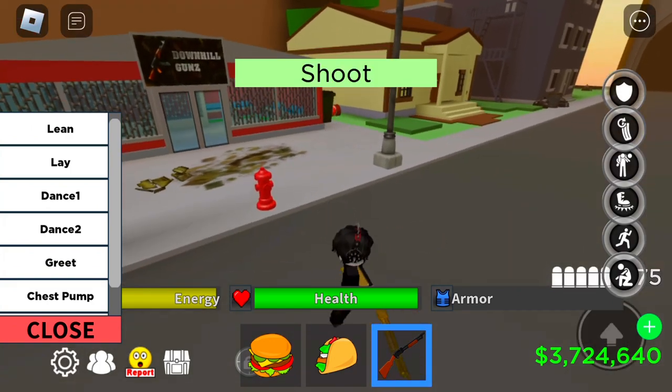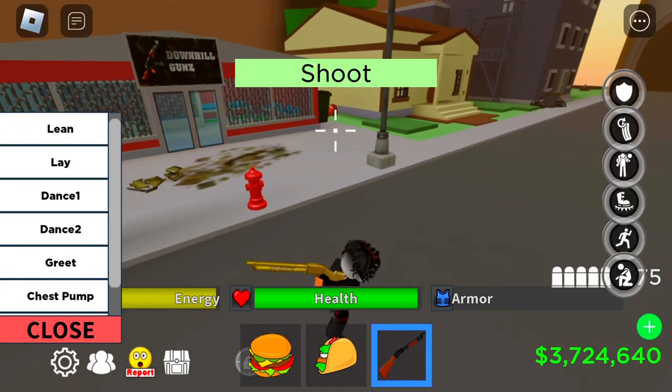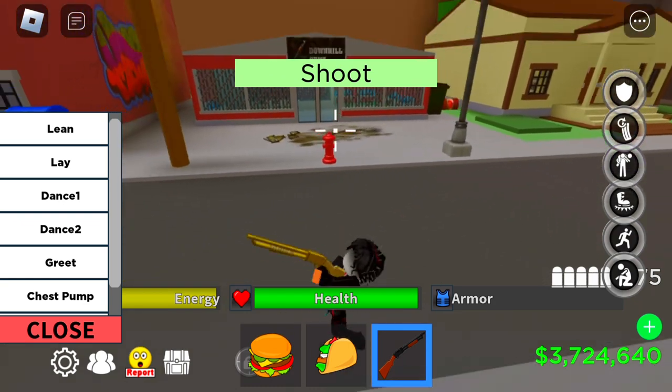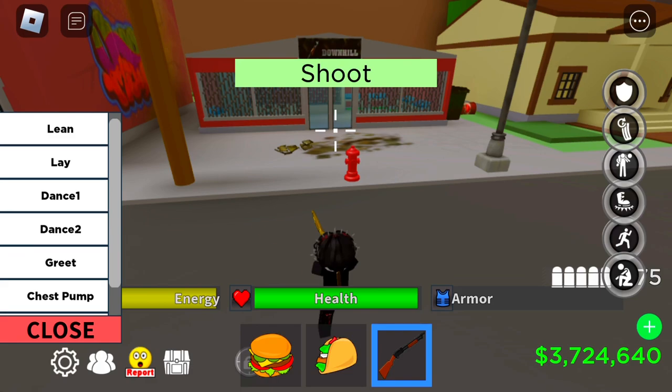Click greet. Then have your gun out, take it out and pull it back out. Go in circles, then go in circles while you're spam aiming.